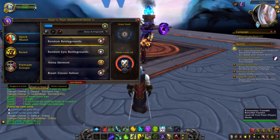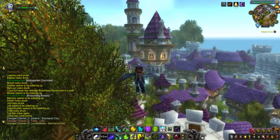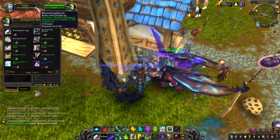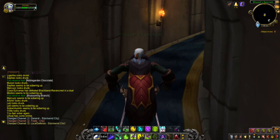The last two achievements, Desert Rose and Hard Boiled, we'll do together as they are pretty close by so you don't have to make two trips. Go to the Noble Garden vendor and buy the Spring Robes for 50 Noble Garden chocolates and a Blossoming Branch for 10 Noble Garden chocolates. The Spring Robes allow you to plant a flower in the ground. For the Desert Rose achievement you will need to visit Desolace, Silithus, Thousand Needles, Tanaris and the Badlands, and use the robes to plant a flower in each of those zones.